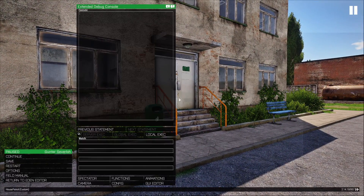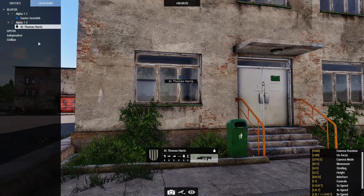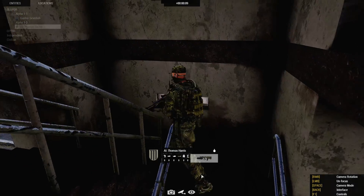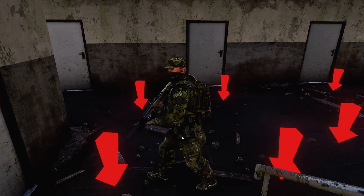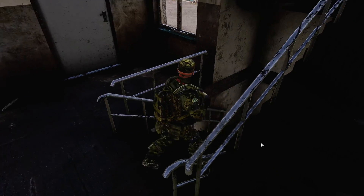Hit okay, save, and test it out. He's going to spawn inside the house and we'll see where he's at. You can see the patrol points — the positions that this building has.